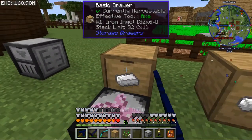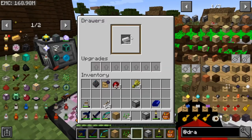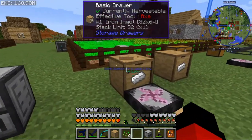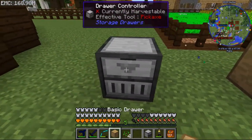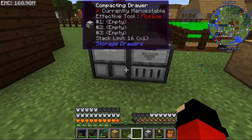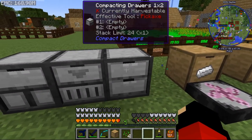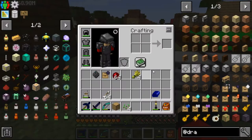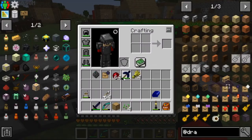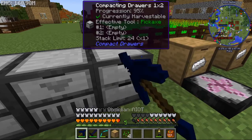So that's the basic one without any upgrades, and this one has the upgrade showing how many it can hold. With the controller you can control them through your ME system. Then there's the compacting drawer — depending on the type, there's one that holds one item type and there's another that lets you compact two different items.